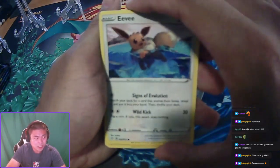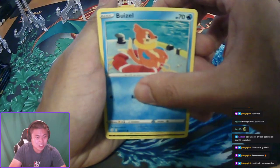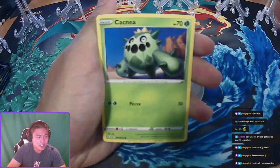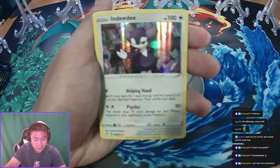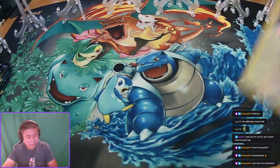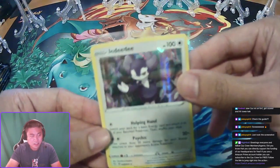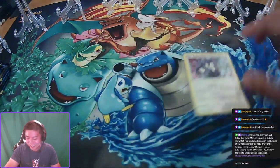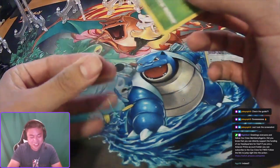Got the Eevee, Morpeko, Weasel — someone just took a screenshot. Gossifleur and NDD holo — first pack NDD holo, psychic energy. First pack NDD indeed, and we had the reverse Gossifleur.